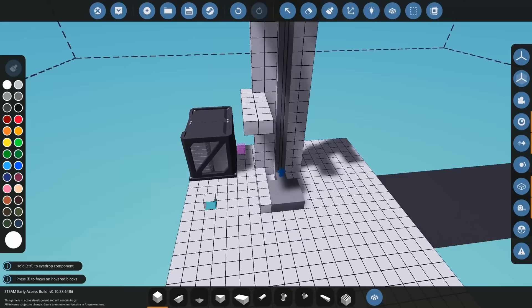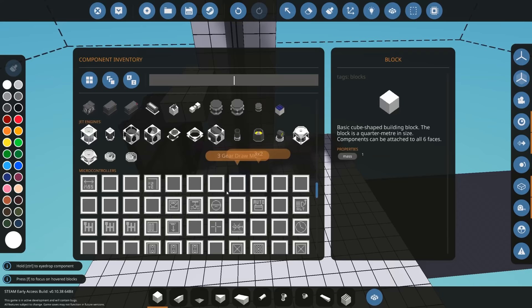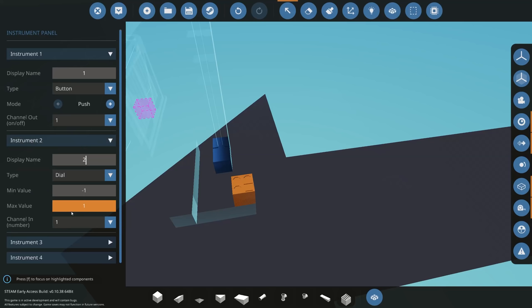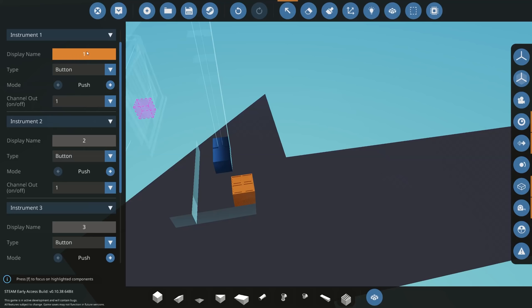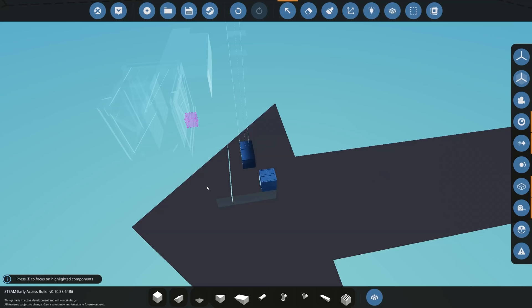The next thing we can do is figure out how to control it — how are we going to tell it what level we want to go to? You could use push buttons, toggle buttons, up arrows, down arrows. I'm going to use a composite instrument panel and put that on our creation. I'll set up button one for floor one on channel one, button two for floor two on channel two, button three for floor three on channel three, and button four for floor four on channel four. This way you'll remember it when building your microcontroller.